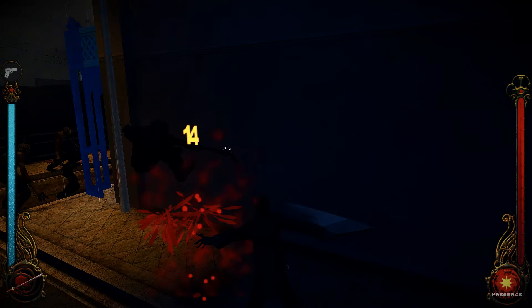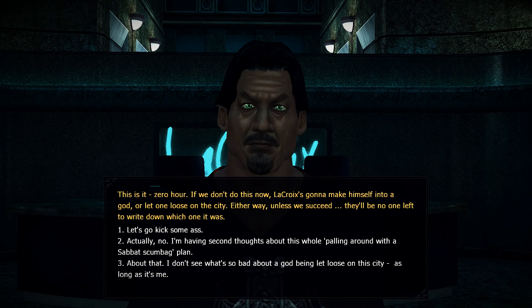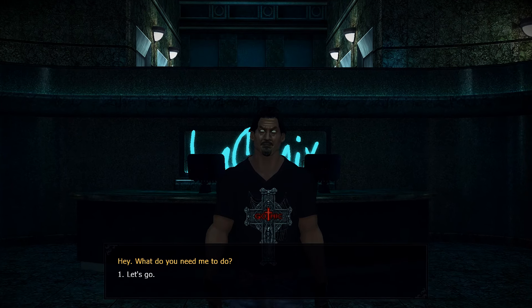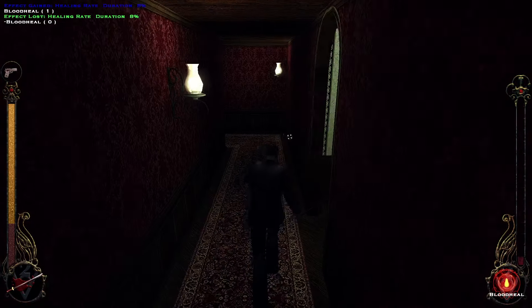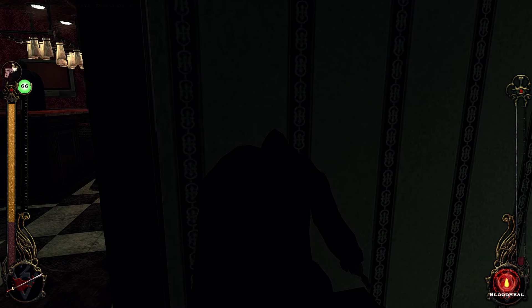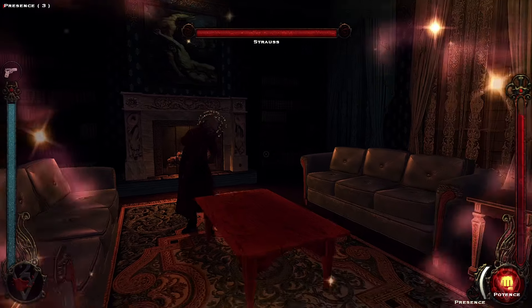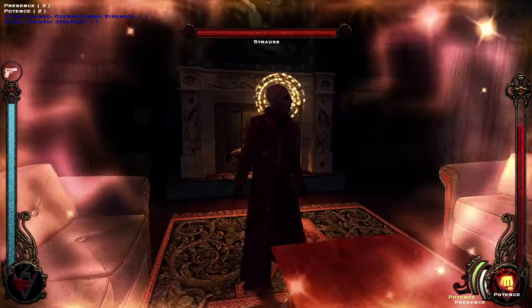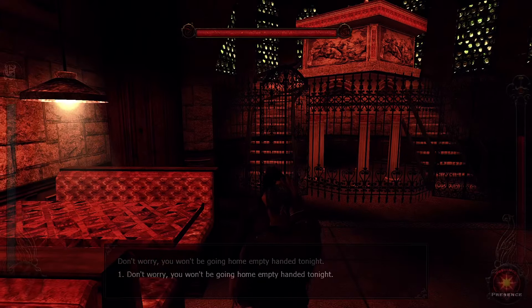For instance, the Ventrue quest starts off by having you assassinate a member of the local Anarchs, but quickly turns into a game of theft, conspiracy, and politicking with a member of an enemy sect who actually shows up at the end of the game to fulfill the terms of his bargain if you strike a deal. It's wonderfully Vampire: The Masquerade in its evolution from a simple premise to a multi-faceted underworld story. The Brujah quest involves sneaking into the Tremere chantry and stealing an occult object.